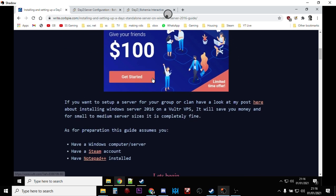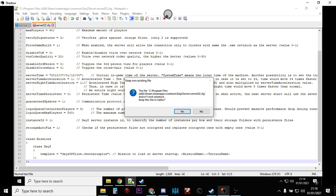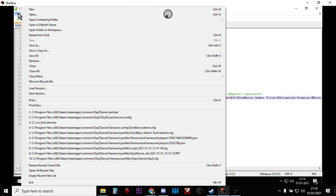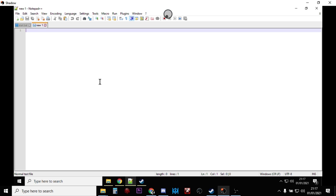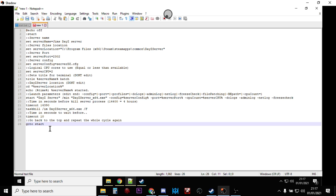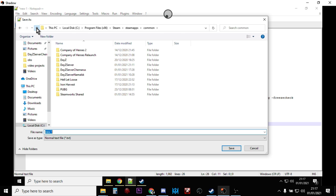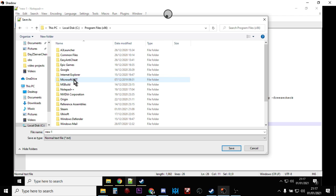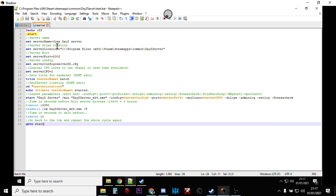If we go back to Corb Pie's site, he's kindly created an example batch file for us — though it's not perfect. Fire up your favorite text editor; I'd recommend downloading the free Notepad++. Open a new file, copy everything from his example, and paste it into Notepad++. These are the instructions we're going to use.